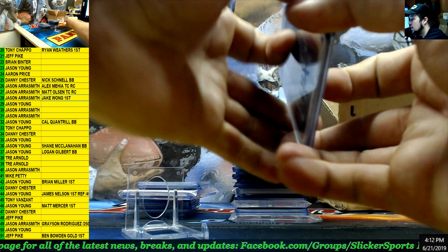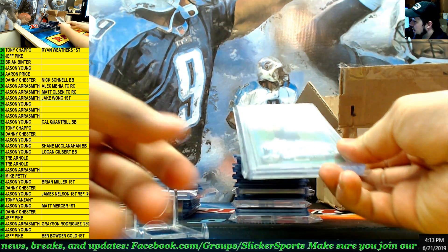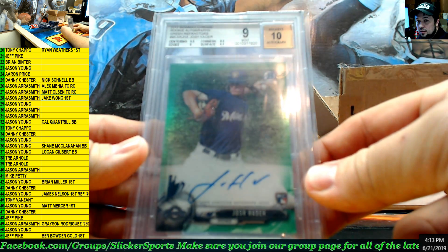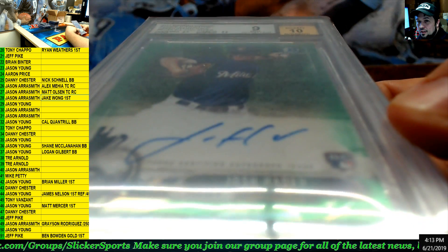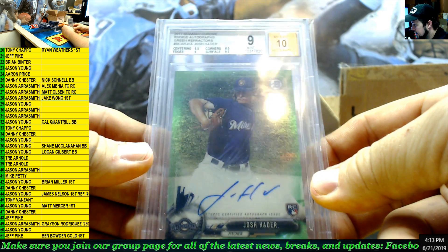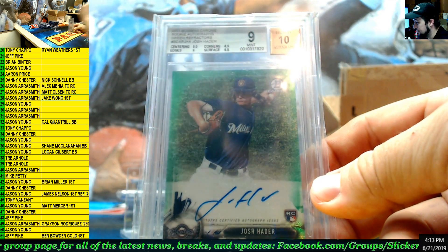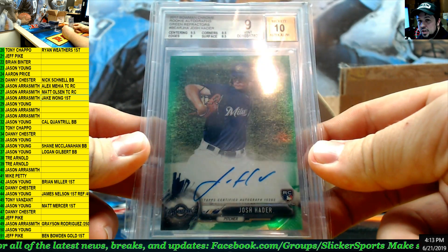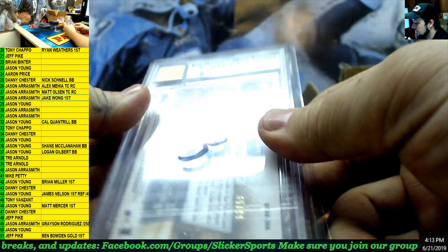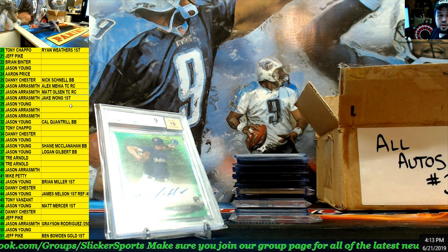All right — we have a graded card. Nice graded card here: a 2017 Bowman Chrome rookie auto green refractor — Josh Hader. Josh Hader rookie, on card. 9.10 overall — centering 9.5, corners 8.5, edges 9, surface 9.5. Josh Hader rookie card, going out to number 30 — Jason Aerosmith. There you go.